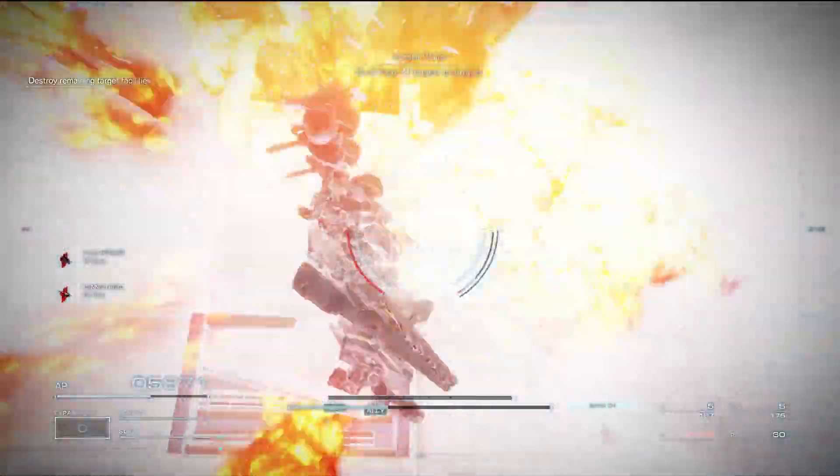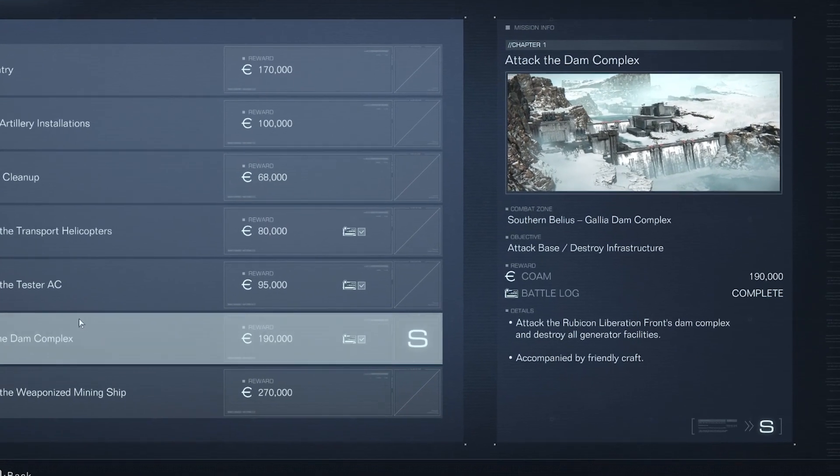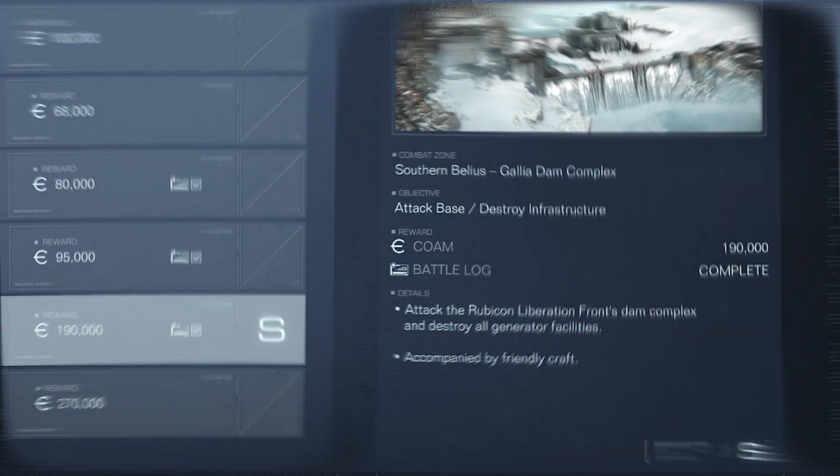Once the AC is destroyed, take down the final target and complete the mission to get the battle log. You can go to replay missions and check, and it will say battle log completed.